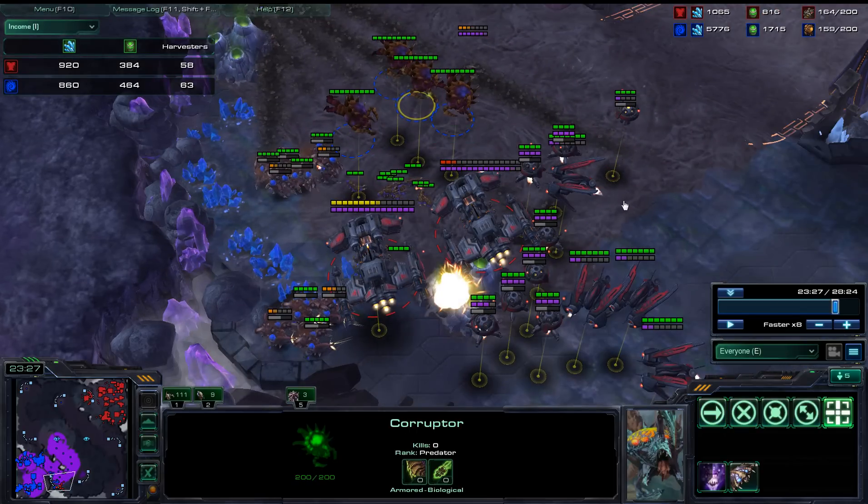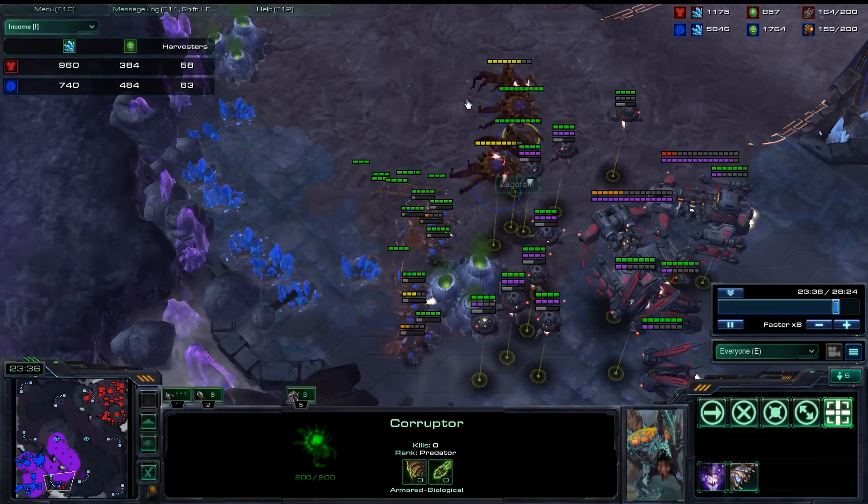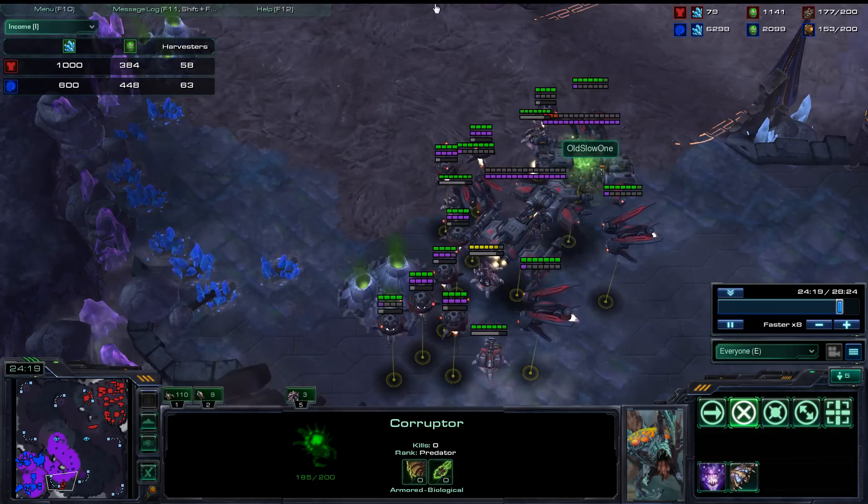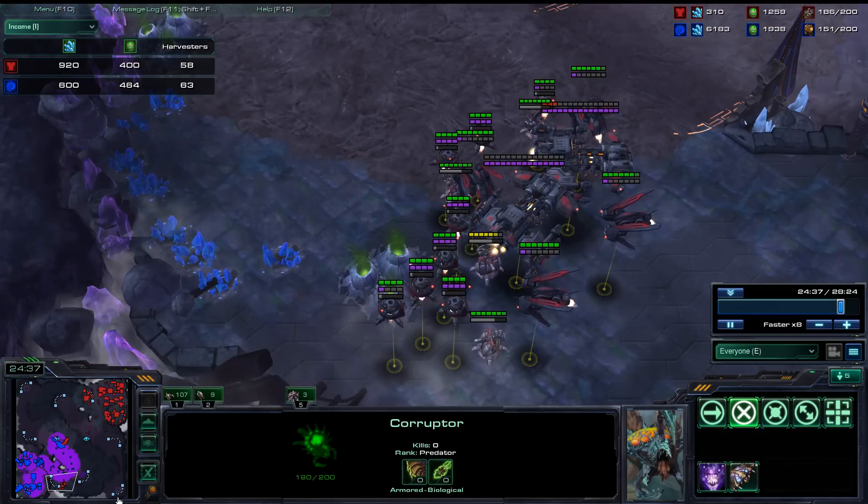Corruptors — dollar for dollar, Corruptors are the only unit that is just crazy good against Battlecruisers. But the problem is that they do their damage slowly, so Battlecruisers can just walk away and put marines underneath them and be like, 'Ha, I'm immune to you stupid Corruptors.'